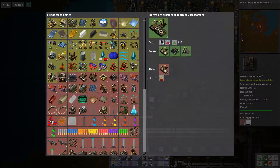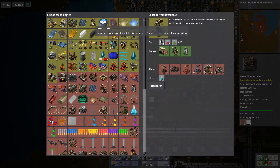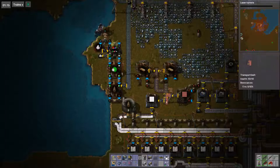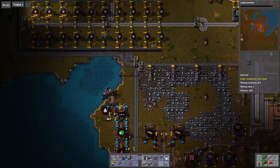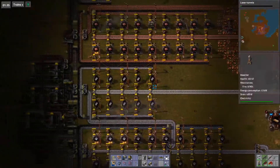I want to do some research. I'm not going to use the circuit network, probably explosives I don't need yet, solar seems a little early — laser turrets, absolutely. Let's get some laser beams. We'll have to do something to our creep and we can get some good robots here.